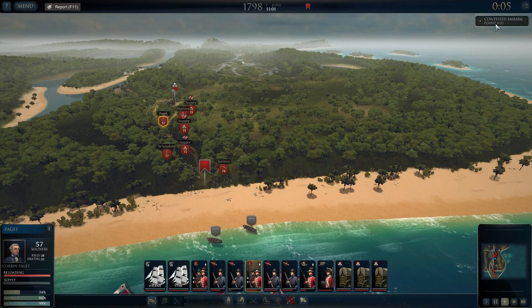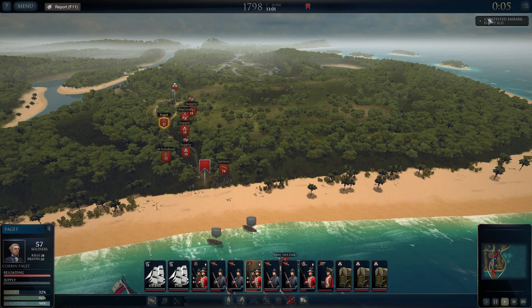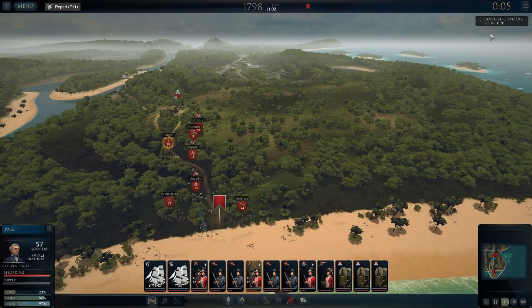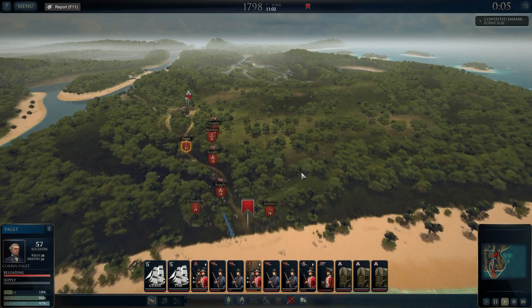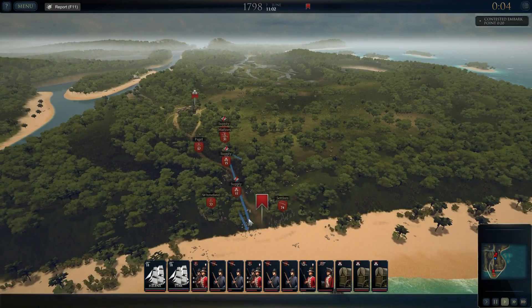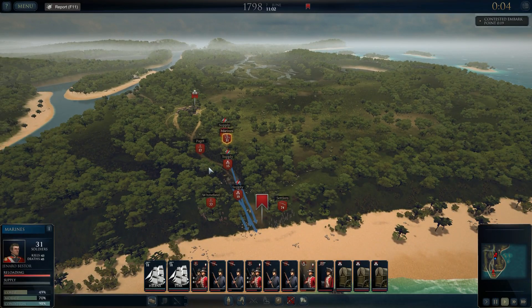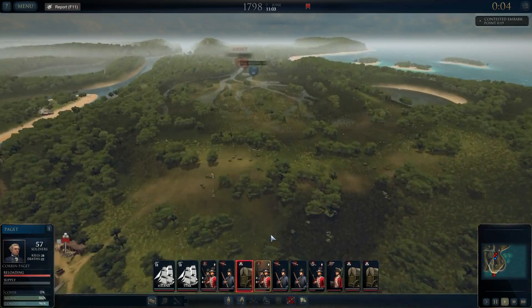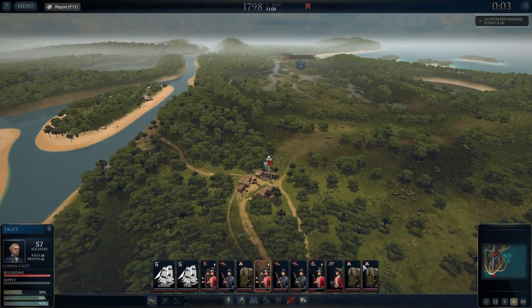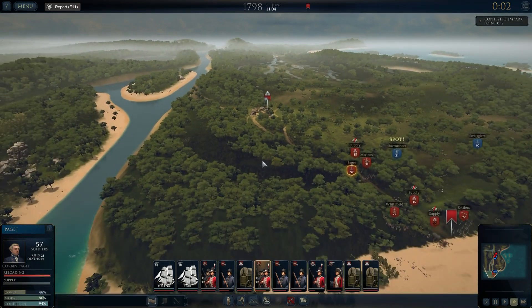Contested embarkation point 21. Are we going to manage this? It says only five in-game minutes and we've got to do it for 20. I don't know if I'm going to lose this now. Let's move these down — everyone's here, everyone's holding. Let's speed the game up a little bit. It says contested embark point 18 and we've only got two in-game minutes left, so I'm not sure if we're going to fail or not.